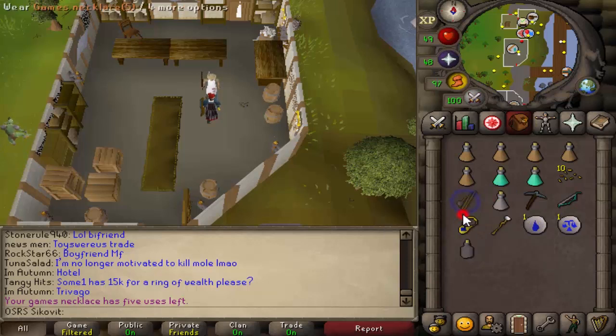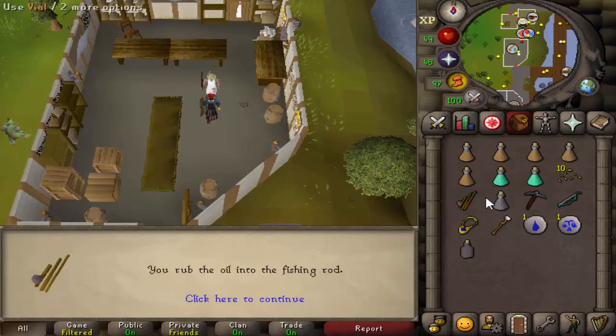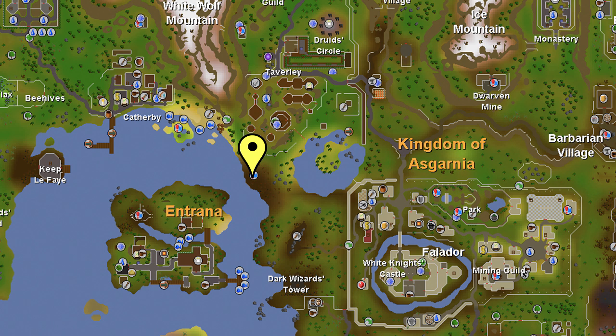You can use this opportunity to buy a fishing rod and some bait if you don't have them. Right-click the oil and use it on the fishing rod, then go to the Taverley dungeon.